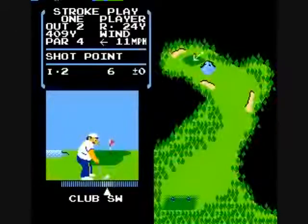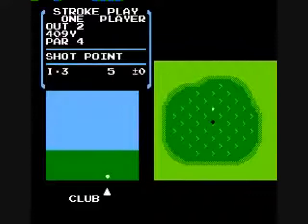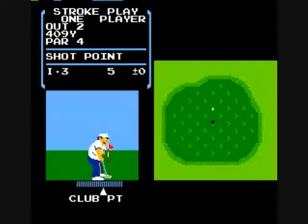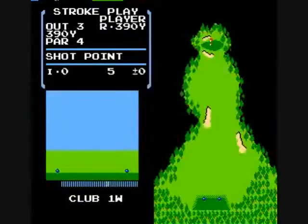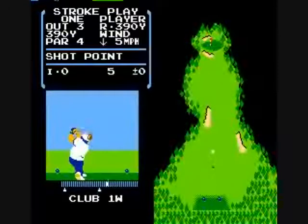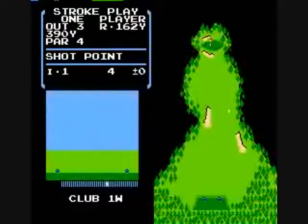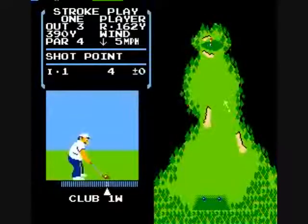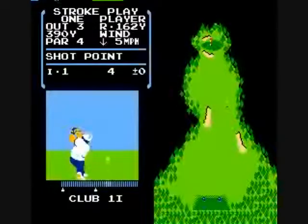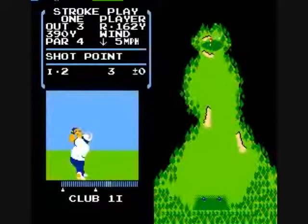Notice how much wind I have — 11 miles per hour blowing to the left, so you definitely need to account for that. On the green you'll see arrows indicating which way the ball is going to roll if it's on a hill. Again, you have three presses of the button: one to start your swing, one to stop it and determine power, and the third for straight, hook, or slice.